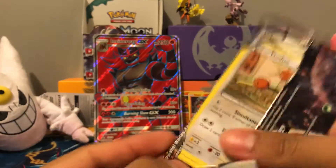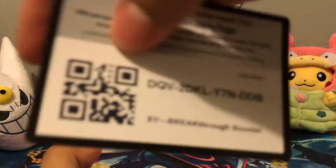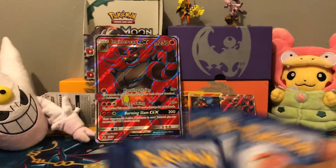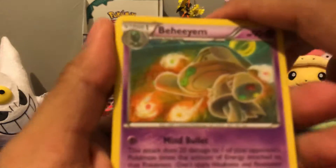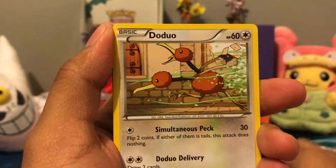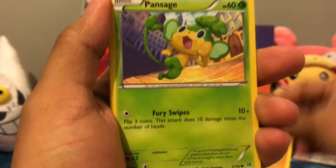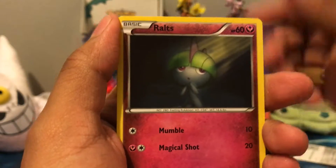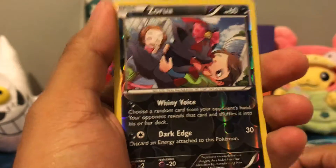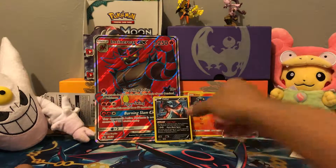Let's get the packs open already. We got a Behemoth, Seaking, Starmie, DoeDuel, Piplup, Hippopotas, Pansage, Ralts, Zorua, Reverse. And we got a Holo Rare Yveltal. So we're starting off with a Holo Rare.